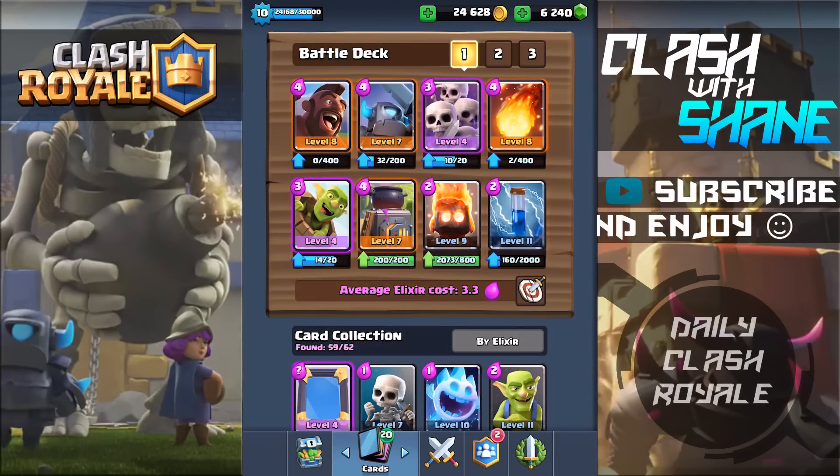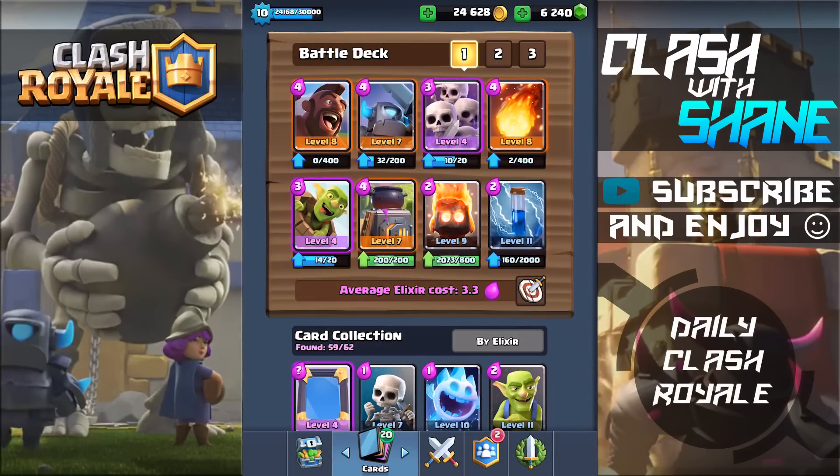Welcome back guys to another Clash Royale video! Today we're taking a look at a so-called Super Combo, as deemed by Supercell themselves. Supercell came out with 3 commercials advertising these Super Combos. The first I've already done a video on — that was the Red Deadhead combo, which is the Valkyrie as well as the Giant Skeleton. The second we're taking a look at today is the Mini P.E.K.K.A. as well as the Skeleton Army. The third I'll probably do a video on later — the Barbarian Hut with the Spear Goblin Hut. But today we're taking a look at the Mini P.E.K.K.A. Skarmy combo.